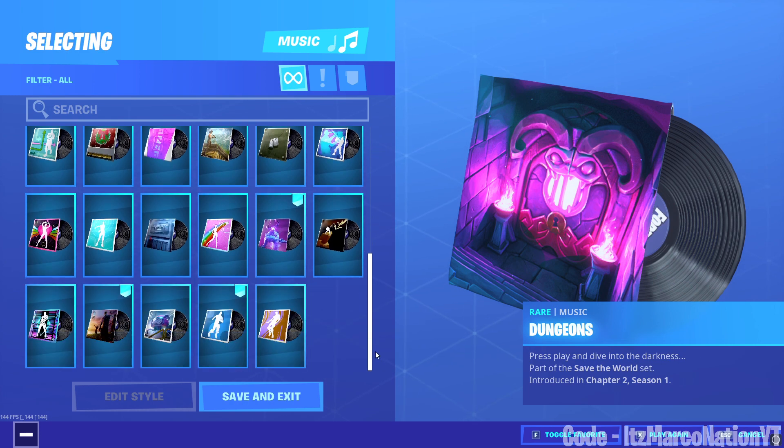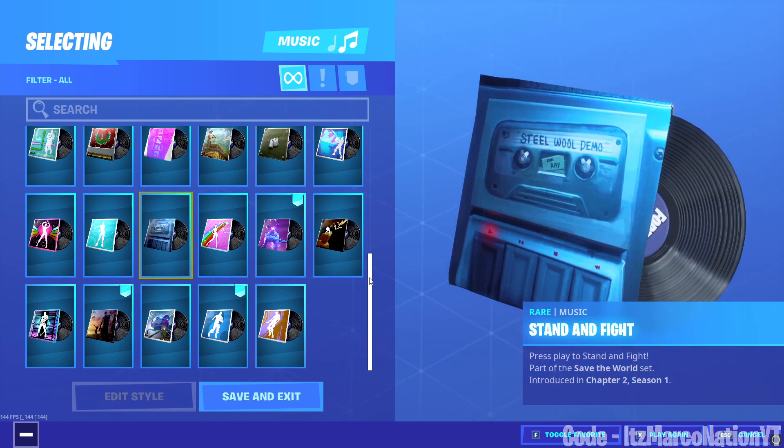The third music pack, which is the hardest to get and quite rare, is the Stand and Fight music pack. This one is obtained by completing all of Stonewood, all of LAngerton, and all of Canny Valley — the entire storyline of all three zones. That'll take you quite some time; it took me about a year to complete all three storylines. This is definitely the rarest music pack out of all of Save the World. If you play the game fairly often you'll definitely get it, but if you don't, good luck.